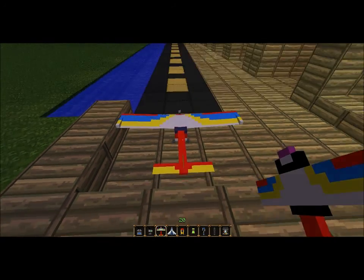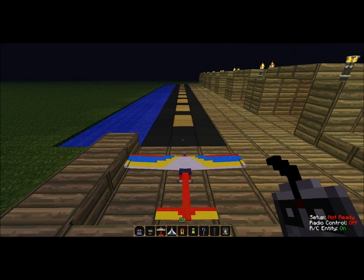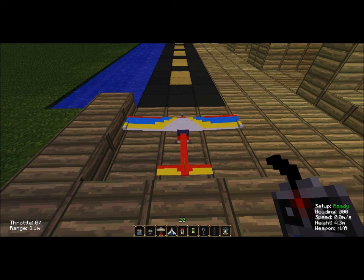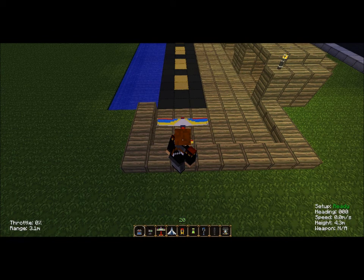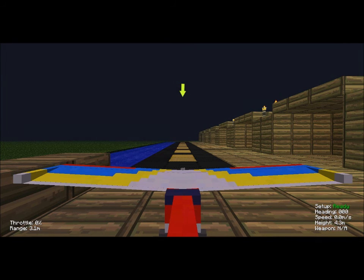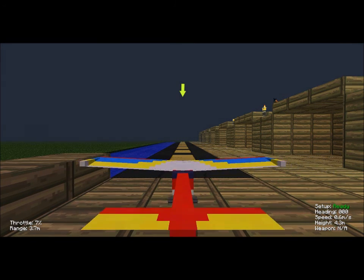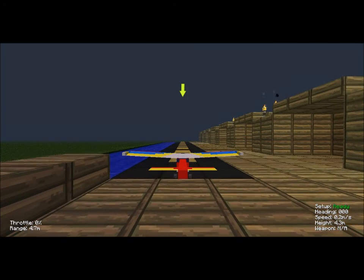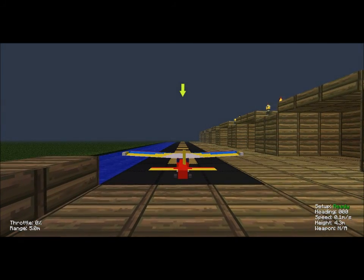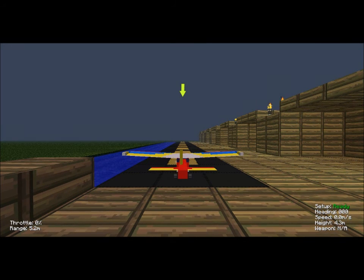You have to right-click the plane — you'll see some red stuff come out — then you right-click the remote and you'll jump down to the plane. You should see height, weapon, speed, heading, and setup. You can press Shift+F5 until there's an arrow above your plane. D is for right rudder, A is for left rudder.